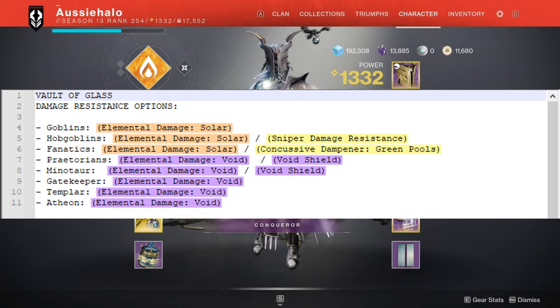Damage resistance options. As you can see, there's solar and void. Solar won't be as threatening because they're miners, whereas the void damage that's going to be happening on day one — they're mages, praetorians, minotaurs, gatekeepers, and then bosses such as Templar and Atheon. It's probably more wise to be wearing a void damage resistance mod on day one.